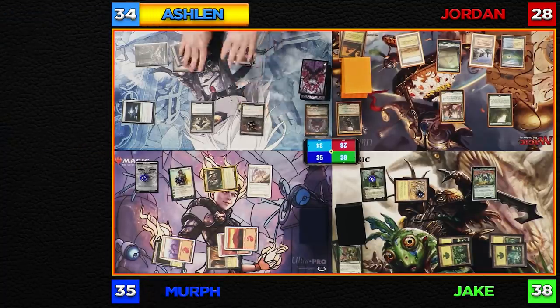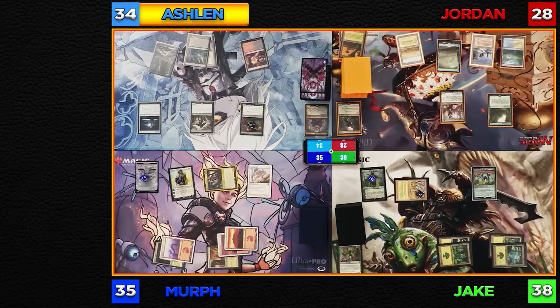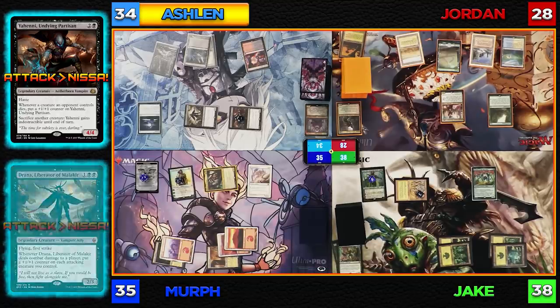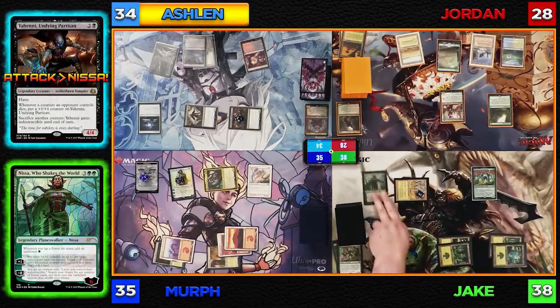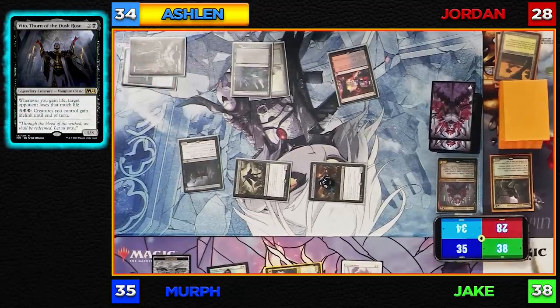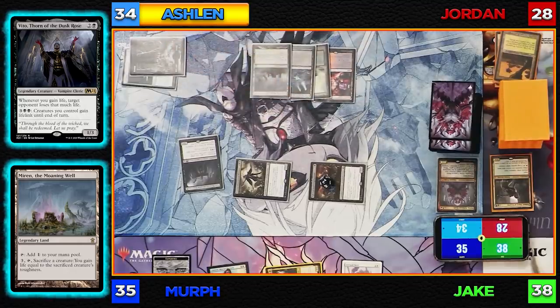Let's untap and see what we can do. I'll draw, move to combat, and swing both Drana and Yeheni at Nissa. Will you sacrifice your commander to keep Nissa alive, Jake? I love my commander, so I'll let Nissa die. I'll play Vito, Thorn of the Dusk Rose, and then Yeheni — sorry, Mirren of the Moaning Woe. I'll pass the turn to Jordan.